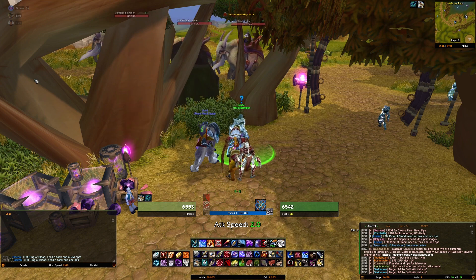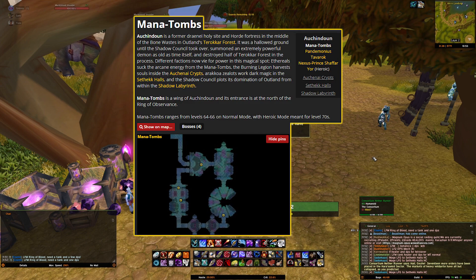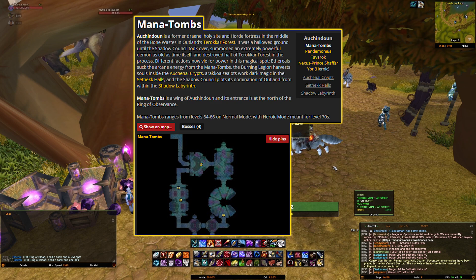Alternatively, or in combination with these repeatable quests, you can also run normal Mana Tombs for Consortium rep. Heroic mode works too if you've unlocked it.